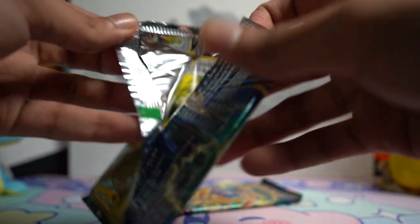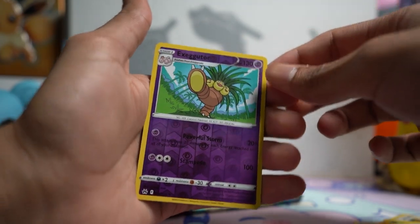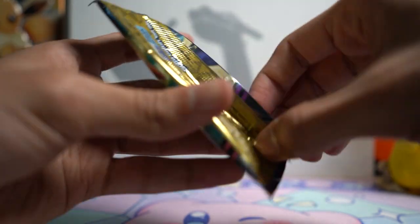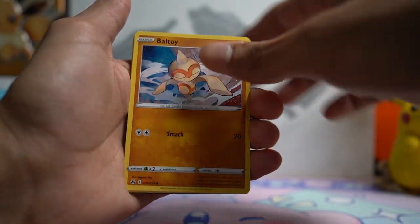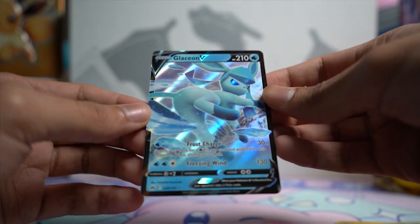Sweet card. Second to last pack of Crown Zenith now — can't really tell if these Galarian Bird Tins are doing much better than other Crown Zenith products. I think the ETB was the worst for me. The second to last pack was a pretty big dud — Reverse Executor and another Lycanroc. But here we go with the final pack: Lightning Energy, Rare Candy, Reverse Grubbin, and a Glaceon V to end things off. Not the best pull, but that art is really cool and I love Glaceon.